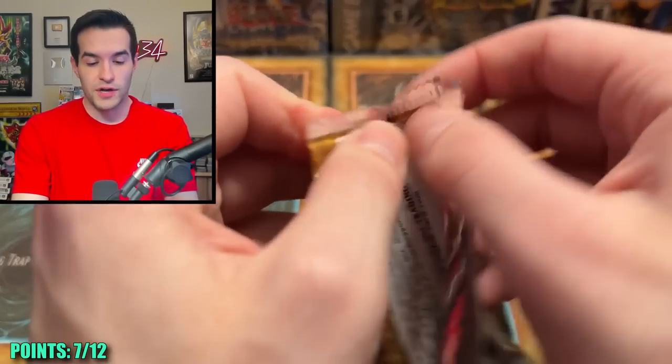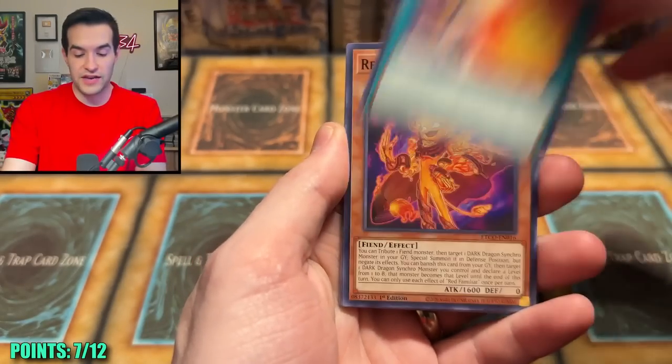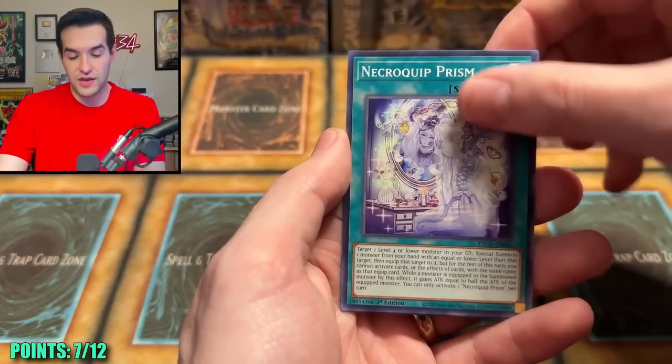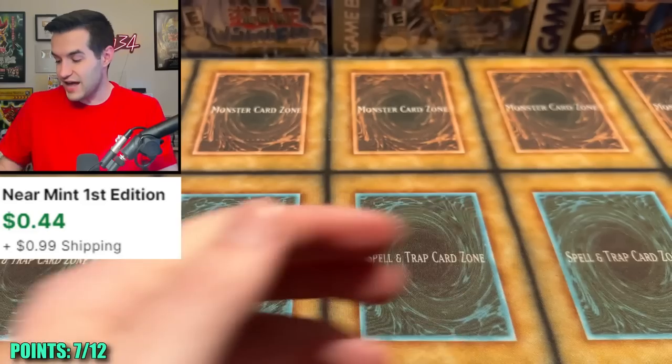Eternity Code — just give us an Ultra. Show us your signs of life. We gotta believe. We have Nemesis, Red Familiar, Parallelic Seed, Photon Codebreaker, the Basilema, Stairs of the Mail, the Prism, and Witchcraft Unveiling. There's nothing — these packs are rough.